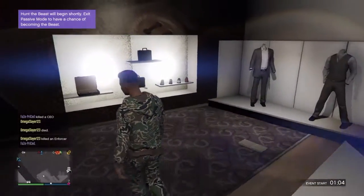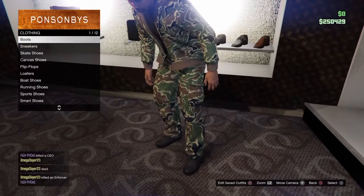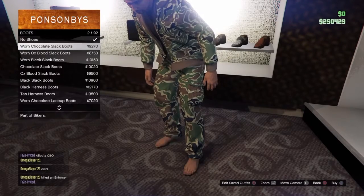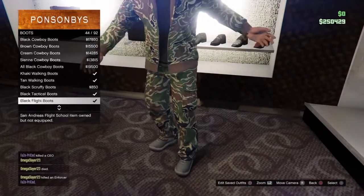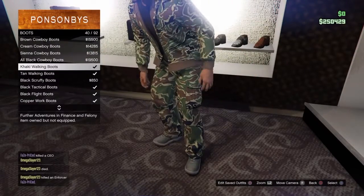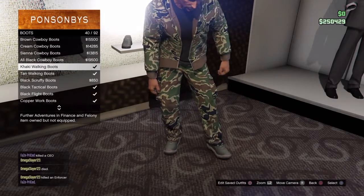Then you want to go to hoodies and you want to pick the camo hoodie. Once you get those things, you want to go to shoes — go to boots and you want to pick the khaki walking boots.